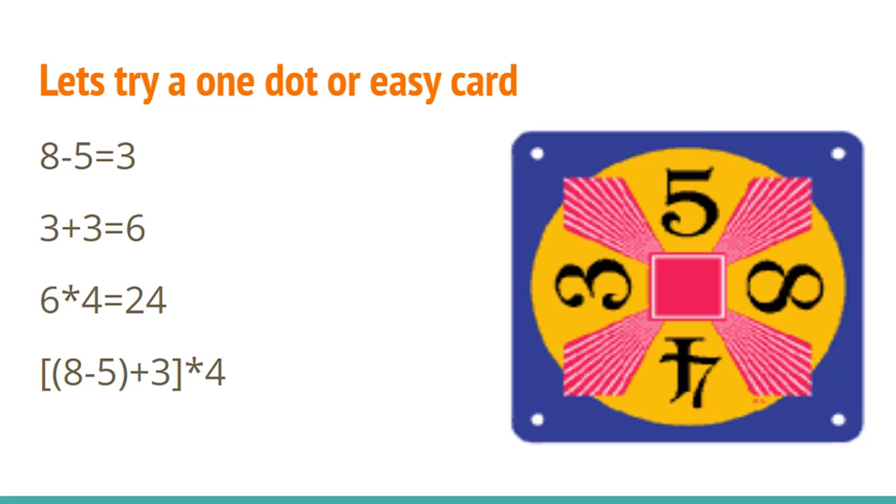Now let's try an easy card. The solution for this card would be 8 minus 5 equals 3. Then we can use 3, 5, and 4. We can add 3 and 3 to get 6, and then multiply 6 by 4 to get 24.